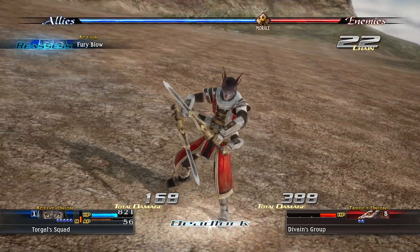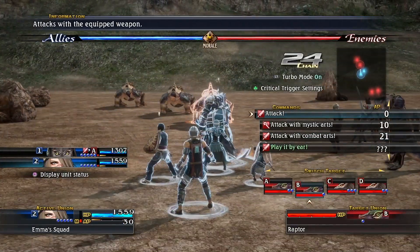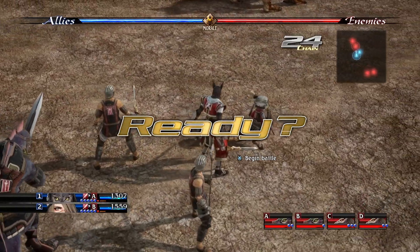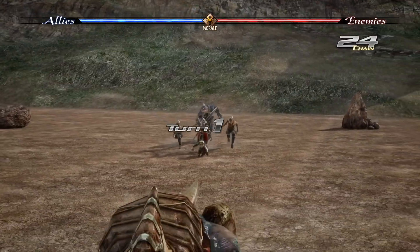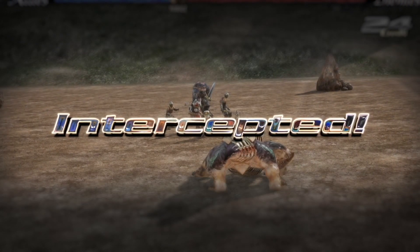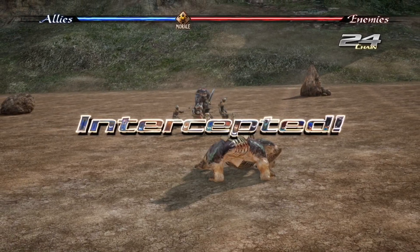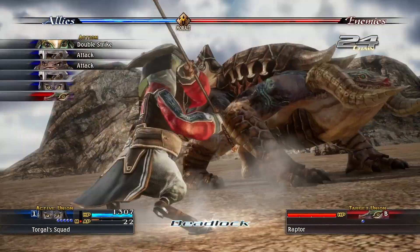Morale raises and lowers depending on the performances of both sides in a battle. Here we are surrounded by two enemy Unions on each side. If we can clear the enemies on one side quickly, then we can avoid being flanked. We've been intercepted — an interception occurs when an enemy Union interrupts us on our way to attack another Union, forcing us into Deadlock. Notice the hit to our morale when this happens.